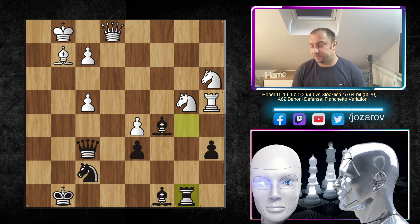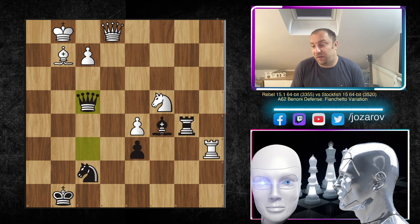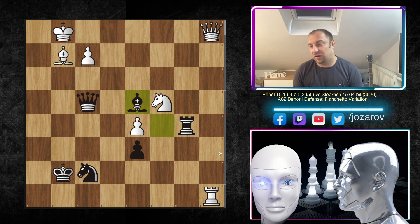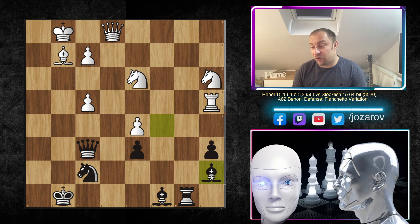Knight a3 played by Rebel. Rook b8 — and if instead Rebel had taken the pawn on a6, Black plays rook a6, and when the queen takes f4, after a check White must step back to f1 but Black covers with the dark-square bishop. There are several tactical problems including the back rank. So knight a3 was played; Stockfish retreats rook b8, knight d3 attacks the bishop, and Stockfish plays the beautiful bishop a7 — staying on the diagonal, saying 'I'll take the f4 and f2 pawns whenever I like.'